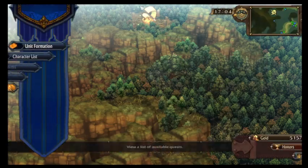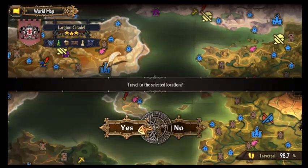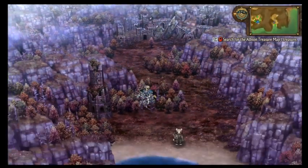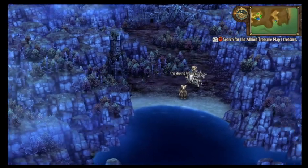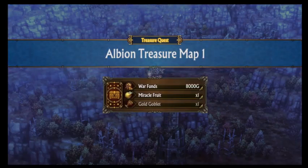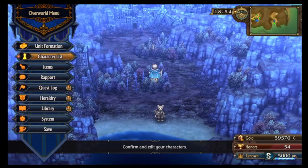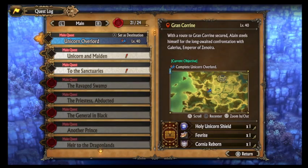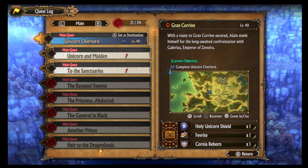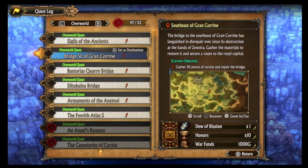Ah, the Albion one — it's to the east. Perhaps over here, I suspect it's here in this area or something. There it is! Ah, the gold goblet. To the sanctuaries — we'll do that after the unicorn is made. We gotta grind a lot of things. Hmm, sigil of the ancients — I'm not sure which one I'm missing.